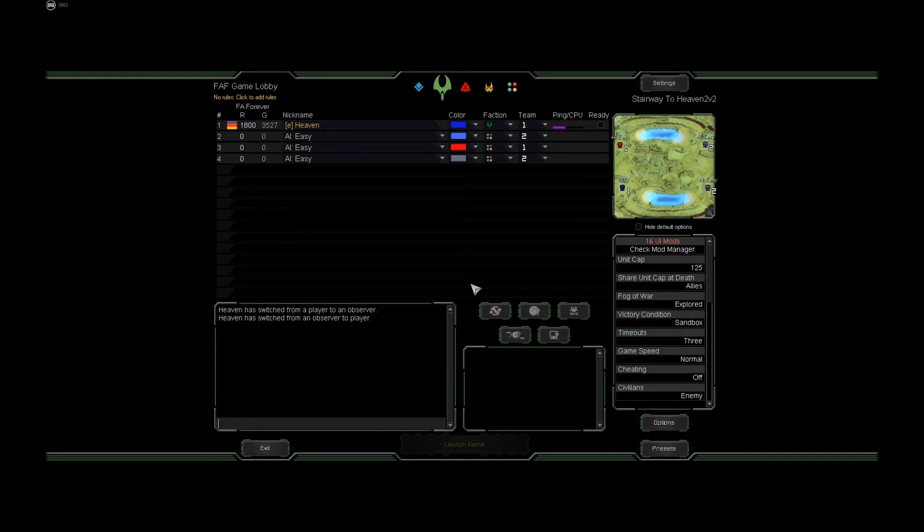Chances are that you have been linked to this video because you are a new player, and maybe you just asked how to host, or maybe you complained because somebody else kicked you from the game. People kick you from their games because you have zero games and zero ranking, and that's why nobody knows how good you are. The only way to find out is by playing, but some people don't want to take that risk — if you're much better than expected, you're dominating the game; if you're much worse, you may lose the game for your entire team.